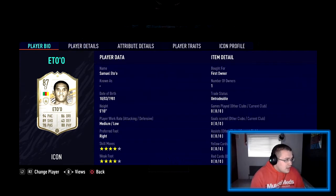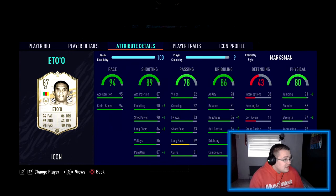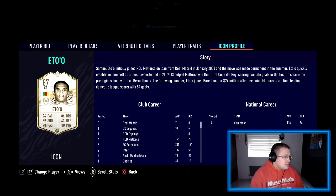I've moved him into the center forward position to fill my team information. Let's have a look at his attributes: 95 acceleration, 94 sprint speed, 98 finishing, 94 shot power, 94 long shots, 91 penalties, 94 ball control, 93 dribbling, 89 stamina, 99 jumping, 85 strength, 90 agility. Really good card. His traits are finesse shot, speed dribbler, and outside foot shot — that's an interesting one. Faster weak foot is probably the biggest issue.